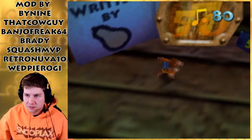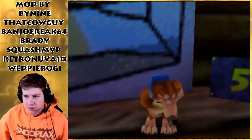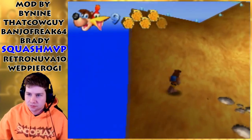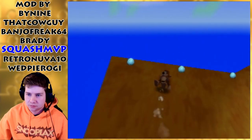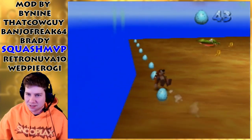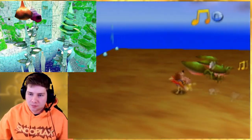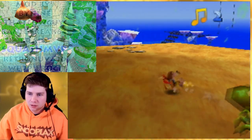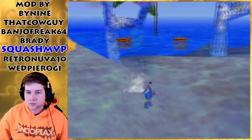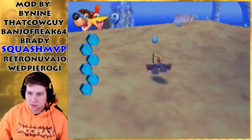Next we got Oceanarium by SquashMVP. I'm thinking this is going to be like a water sandbox sort of thing. A lot of eggs here - 200 eggs are going to be part of it. This honestly kind of reminds me of Noki Bay from Super Mario Sunshine. There are two notes here. Pretty good looking level. There's a Snacker in here - maybe that's why we have the eggs, because we're supposed to get rid of them.